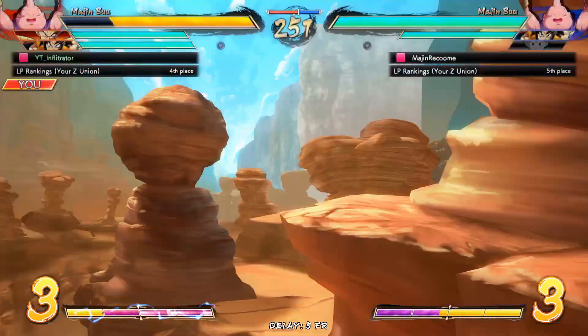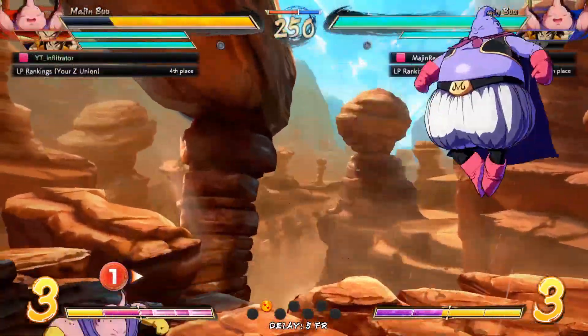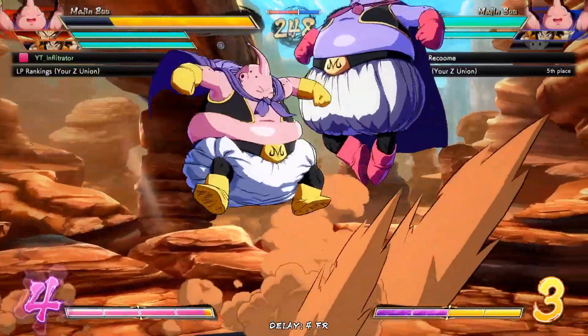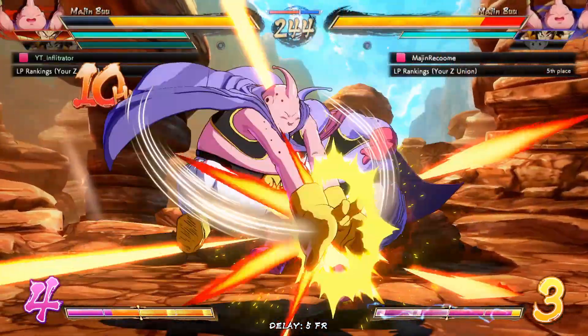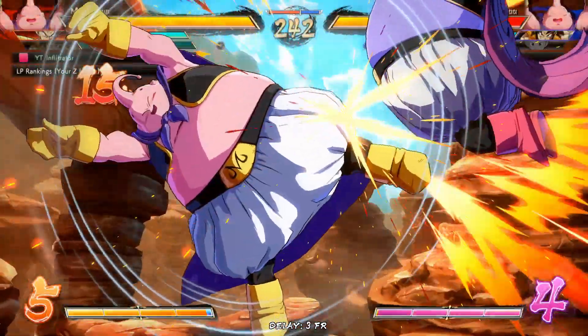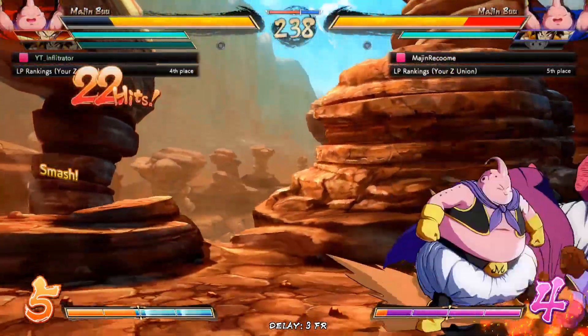What I meant to do there was go into Fat Toss so I could just dragon rush and kill him right there, but I pressed H instead by mistake and he managed to survive. Now it's down to Majin Buu versus Majin Buu, but luckily we have Yamcha Assist which is an incredible neutral tool. We're going for the knockdown — go for the Fat Toss Oki.